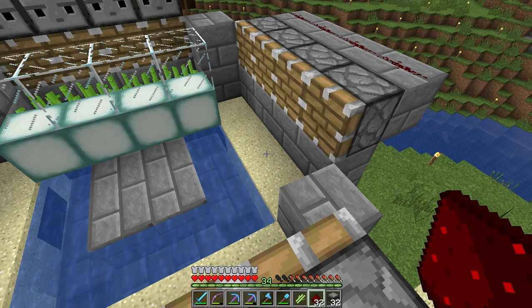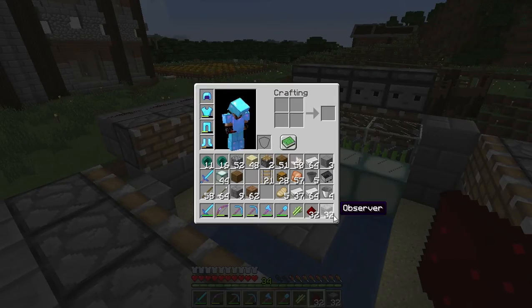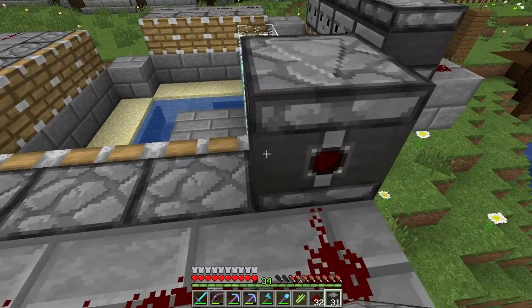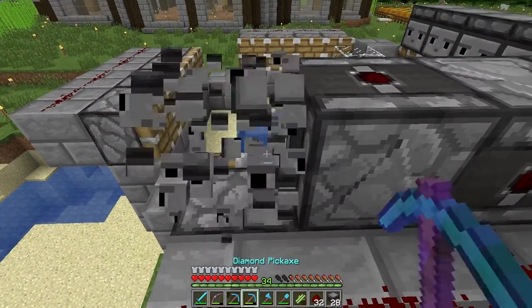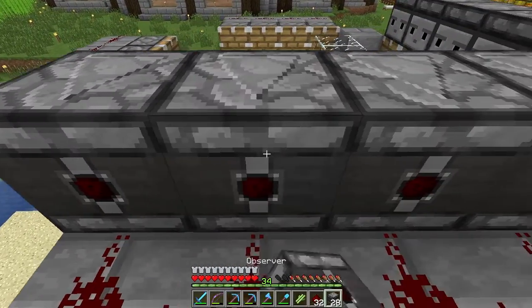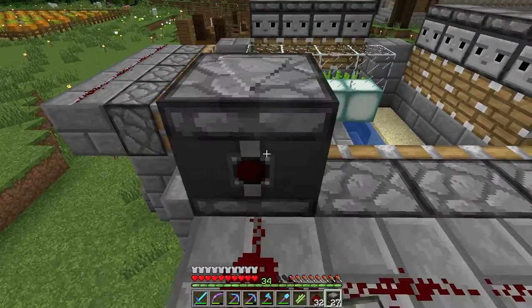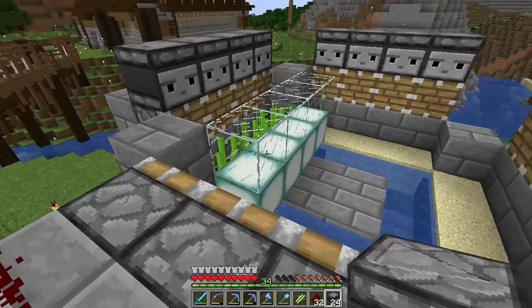I'm also wondering — do I have a way to do a stack and get the second one above it? I think I do because I have 32 more observer blocks. Let me see how many observer blocks I actually burned through to build this for a single layer. I might be able to do another row. Wait, why are you observer blocks tipping? No tipping — tipping is not allowed. I'm not tipping redstone right now.